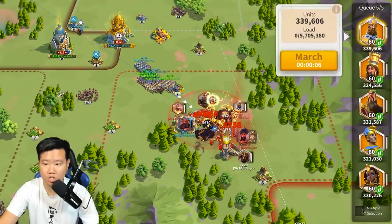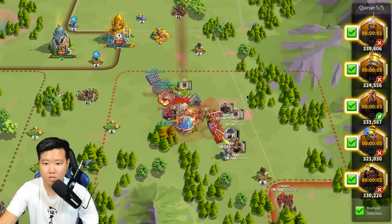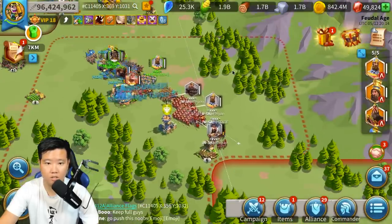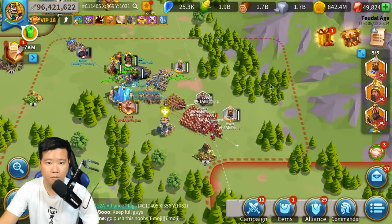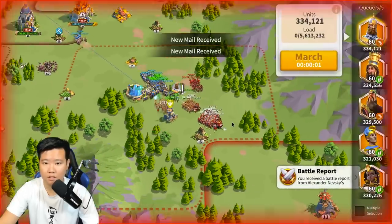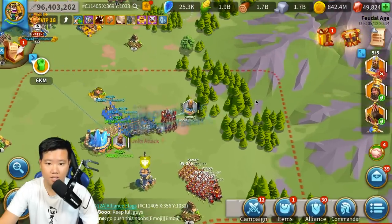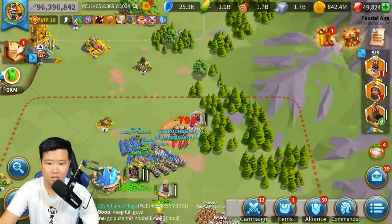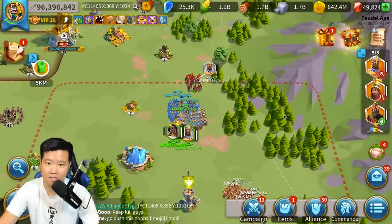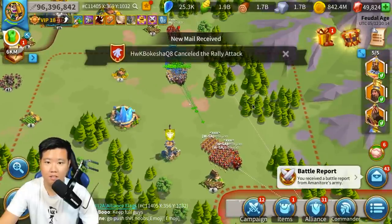I'm going to switch target to Trajan instead. Actually, let's just continue it. Switch target to Trajan. Slow him down. He's going in. Let's kill this guy. We have no ability to slow him down, which sucks. Why are they so fast? Why are they so fast?